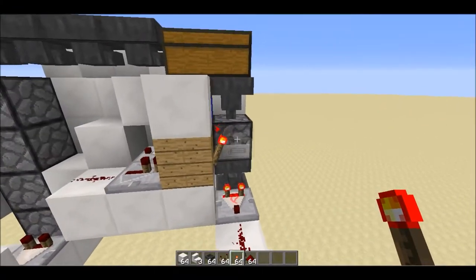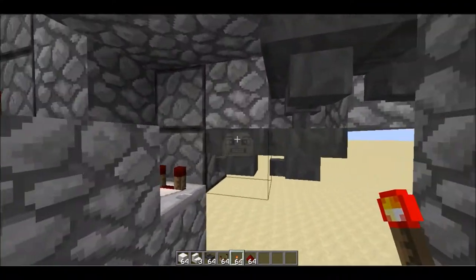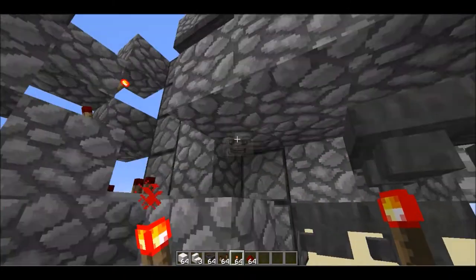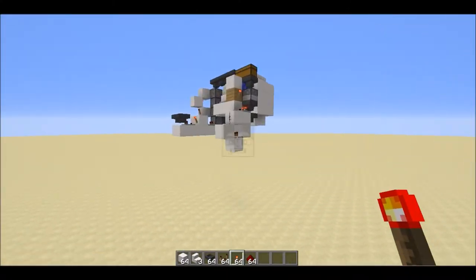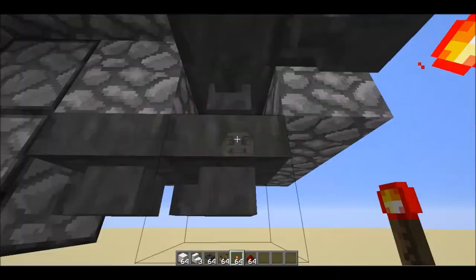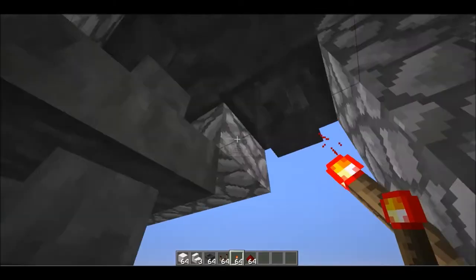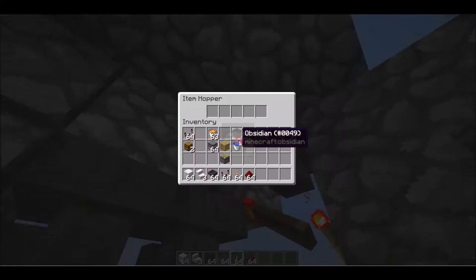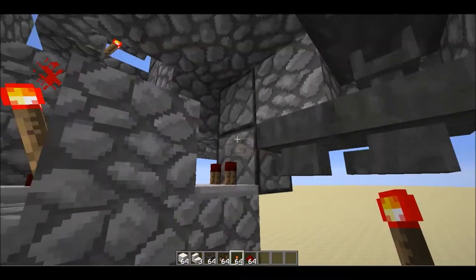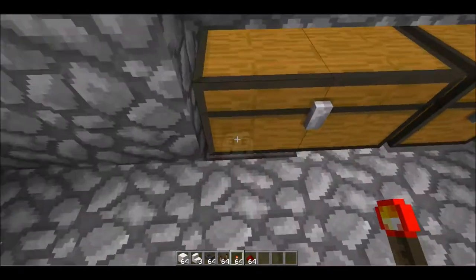The second item elevator is meant to carry the obsidian and the empty buckets to the normal chests. The first hopper needs to have one bucket inside it so the rest — the empty buckets and the obsidian — fall into this hopper and go into two droppers facing this chest from this side.